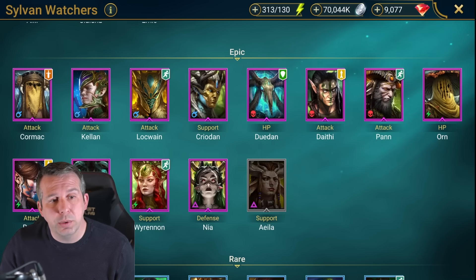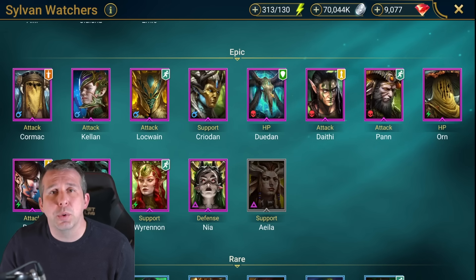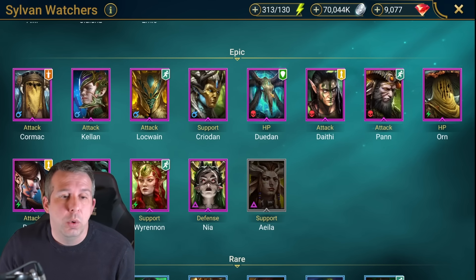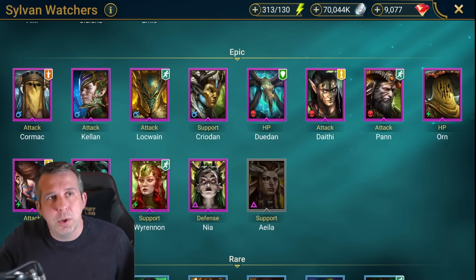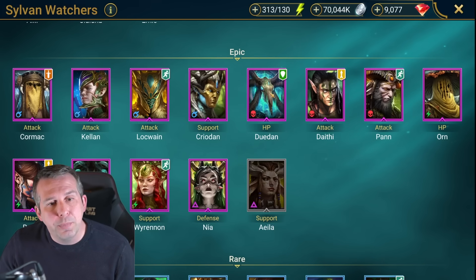Duodan: not bad for certain Phantom Grove teams if you're looking to use that taunt ability to direct where the enfeeble goes. Also can use the same taunt ability to direct the stun for clan boss and to direct the Head of Decay in Hydra - a few use cases for him. Daithi: fell in love with this epic on my free to play for this year, AOE decrease defense, loads of cycling of turns which makes him really fun and can do a lot of damage.